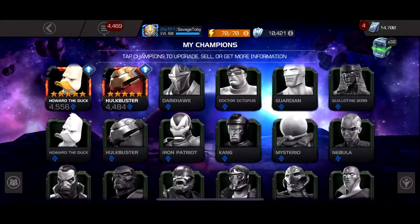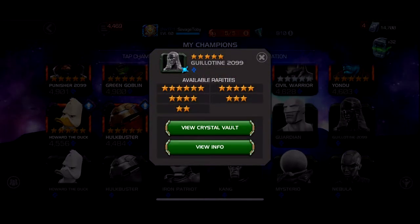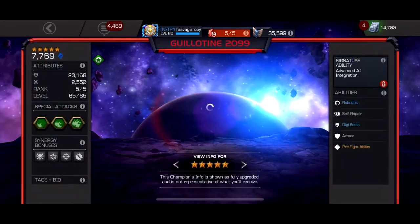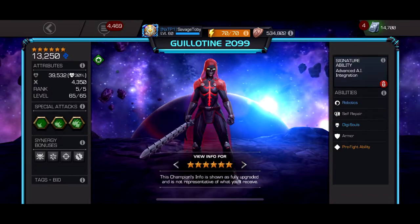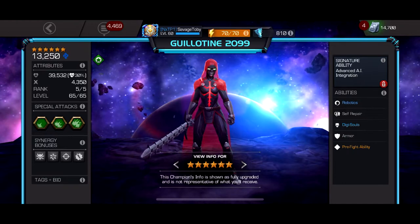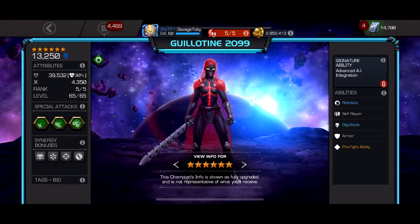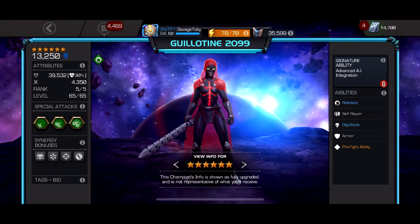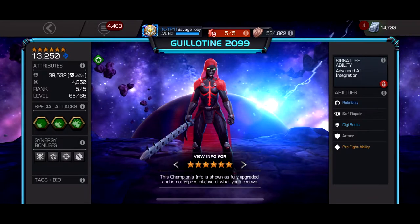Number four, we have another character I don't have and I'd love to have. I barely have anyone on this list as a six-star or five-star. Next we've got Guillotine 2099 at number four. She could be number three, but I'm putting her at number four just because of her combo mechanic. Basically she's a really good character if you run suicides, and she's double immune because she's a robot.